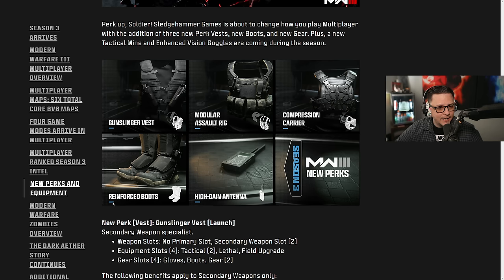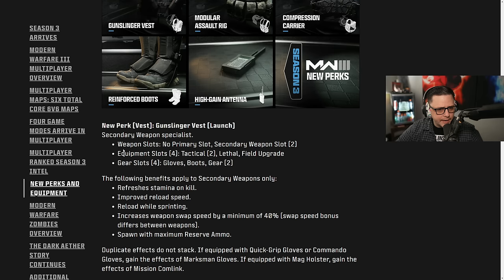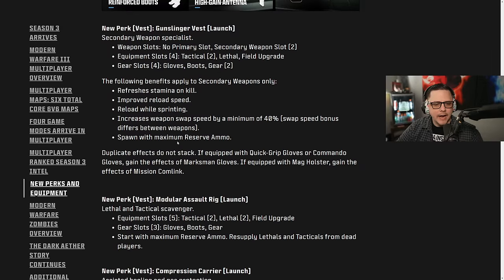We also get Reinforced Boots. The Gunslinger vest is a secondary weapon specialist — it gives you a secondary weapon slot with no primary slot. So this is basically Underkill. That's actually kind of cool — especially when doing challenges if you want to run two pistols, or a pistol and a melee weapon. It's a little bit late; I always said they should have launched the game with that. You can do Overkill when you want, and Underkill when you want — like running a pistol and a launcher for launcher challenges.